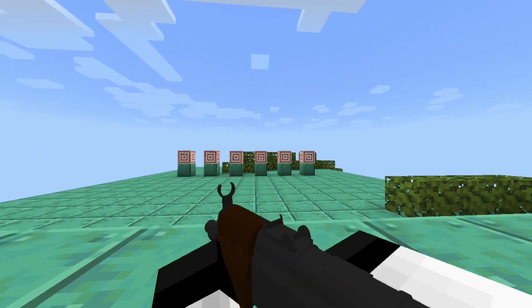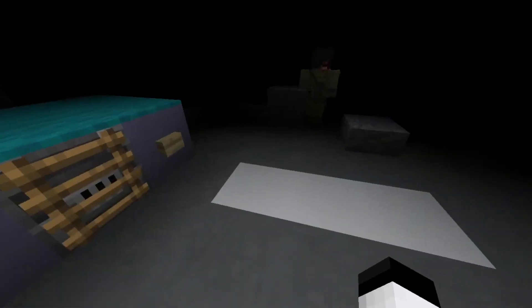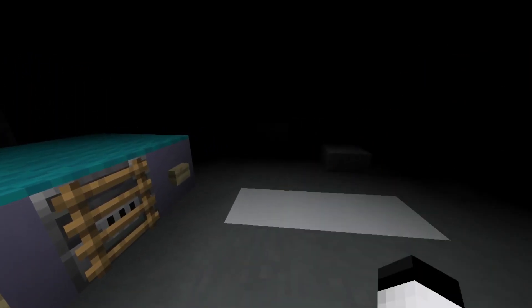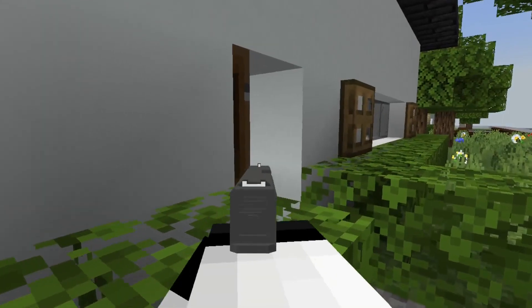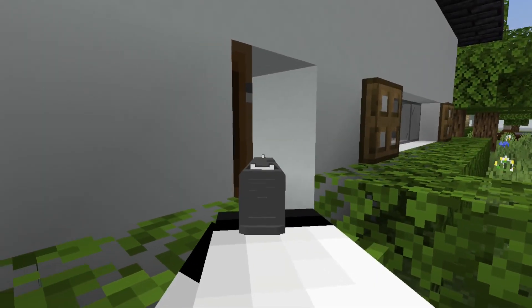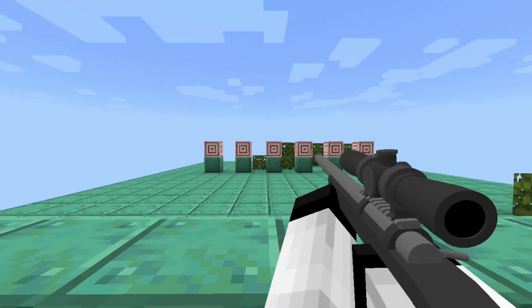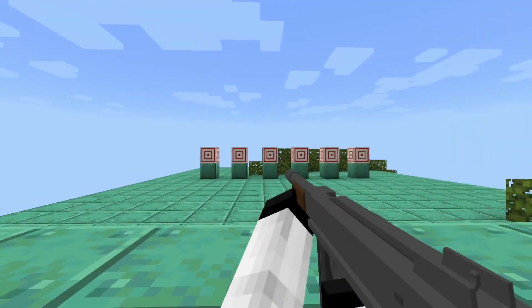Sadly, you can't see them in third person. There are also throwables in the add-on, like this flashbang, which temporarily gives blindness to the affected person, and also tinnitus. "Hello, we've been trying to reach you about your extended warranty." And yes, you can see some of the gunfire in third person — it isn't just black smoke popping out of nowhere, unlike other gun add-ons.